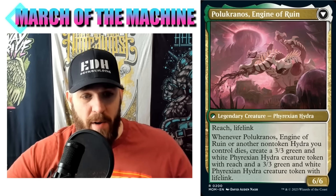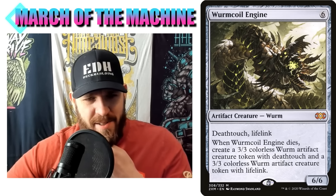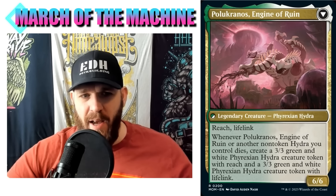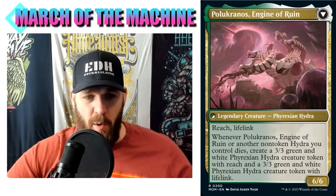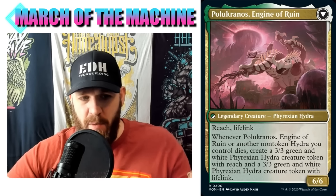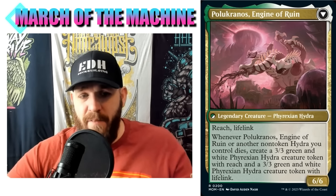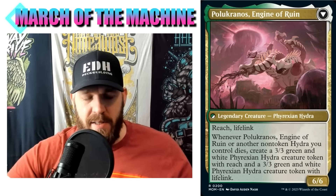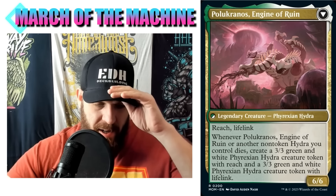Whenever Pelucranos Engine of Ruin or another non-token Hydra you control dies, create a 3/3 green and white Phyrexian Hydra creature token with reach, and a 3/3 green and white Phyrexian Hydra with lifelink. We're doing a Worm Coil Engine-style situation - it's like a Hydra Worm Coil Engine. Whenever Pelucranos or another non-token Hydra dies, you get two 3/3 replacements. Any trigger on your commander that gives value when it dies is great.